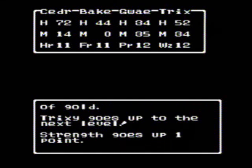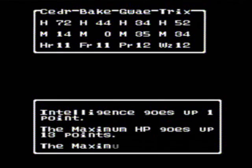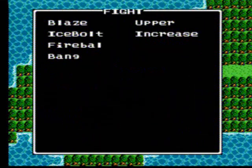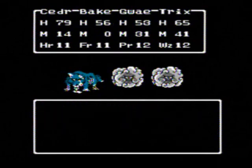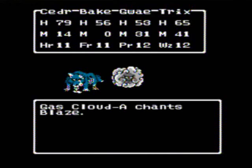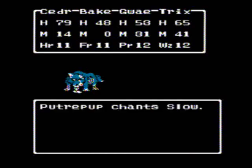Tricksy goes up to the next level: strength goes up one, agility one, vitality six, luck three, intelligence one, maximum HP 13, MP 4 — and Tricksy learns a new spell. Next fight we have a future pop and a couple gas clouds. Future pops are old enemies for us.